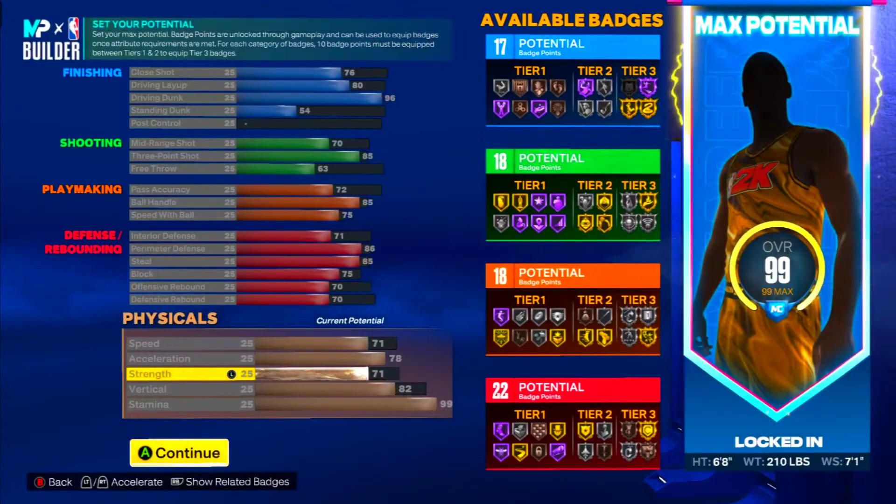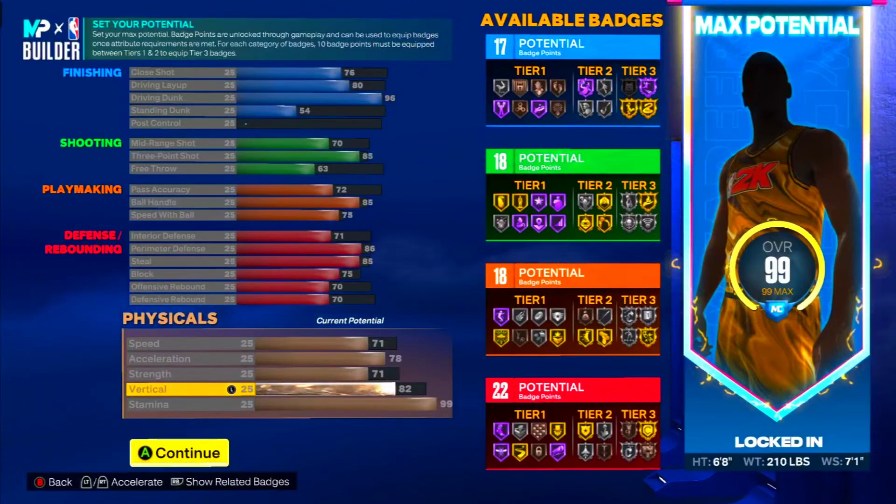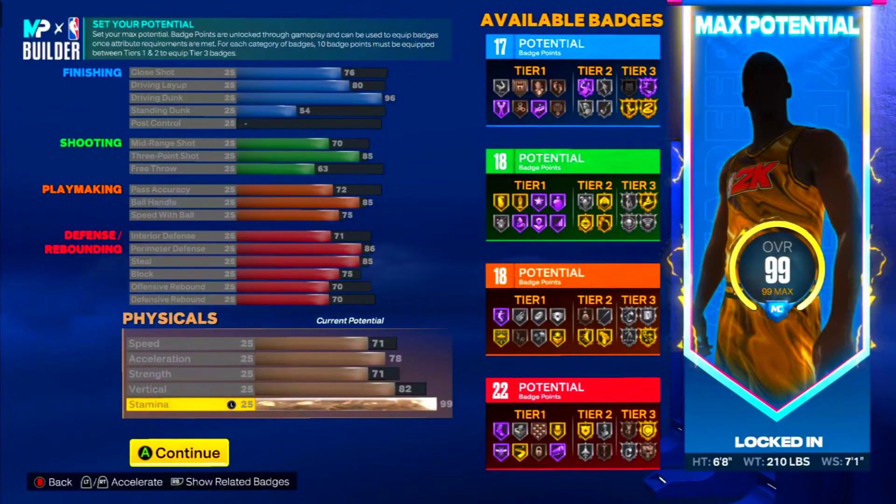71 strength — so you ain't no pushover at all. 71 strength is decent, it's solid — nobody can be pushing you around like that, bro. 82 vertical — you know T-Mac was jumping out the gym, come on bro. 82 vertical man, and 99 stamina so you can dribble all day and do what you want out there.